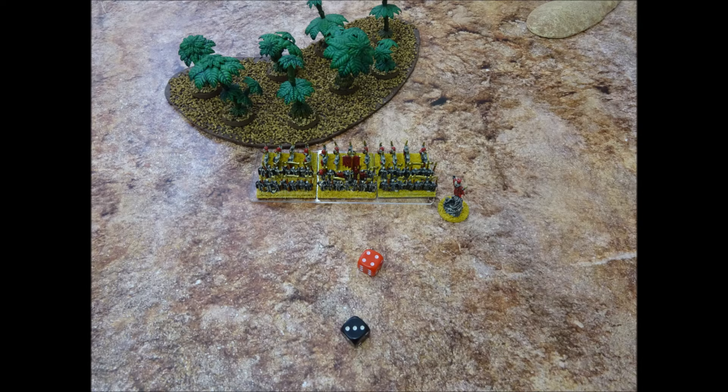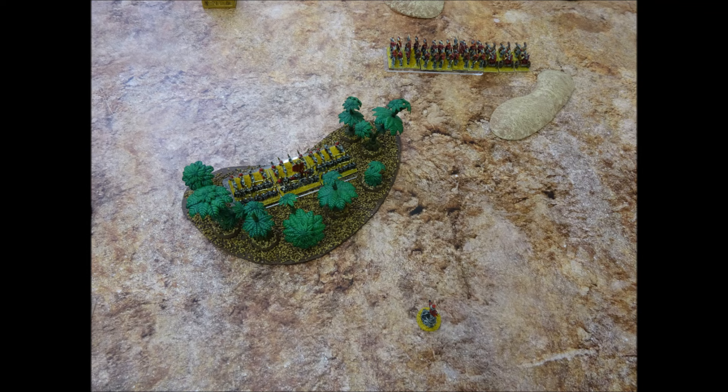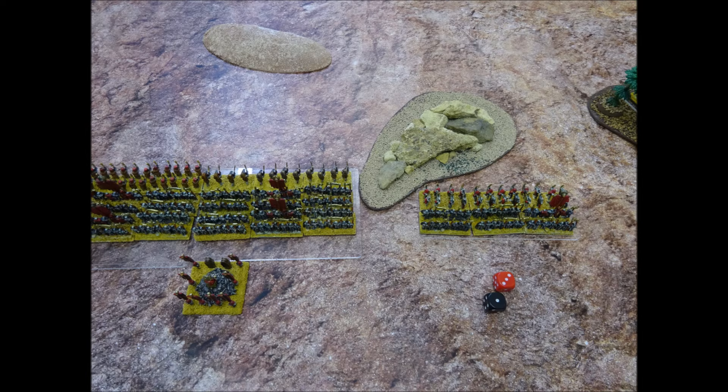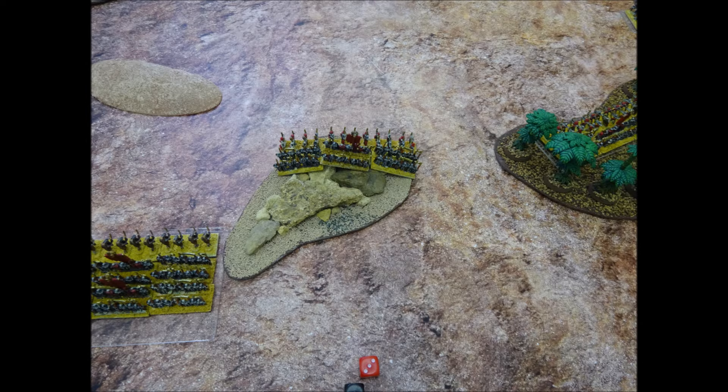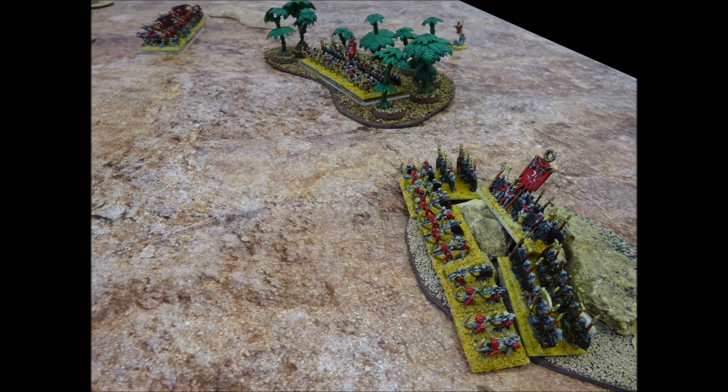A-Tar switches his command to a different brigade and issues an order to the skeleton archers and skeleton warriors. With command 8, he needs an 8 or less on 2 dice and succeeds. The infantry brigade makes a full pace move of 20cm and ends its move inside the woods. Play passes to the Tomb King. Ramay-Tep's command rises to 10 for his first order; he orders the brigade of archers and skeleton warriors. They make a full pace move of up to 20cm and enter the dense terrain. Both infantry brigades now in dense terrain gain defended status.